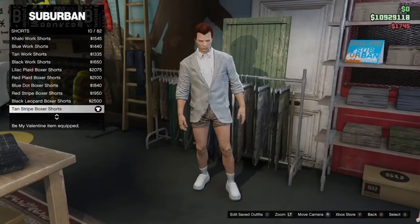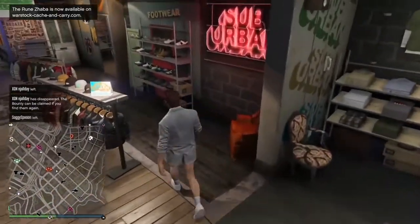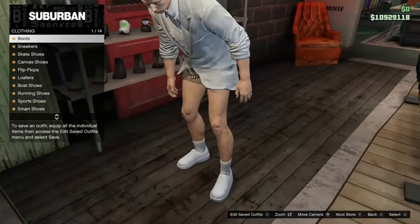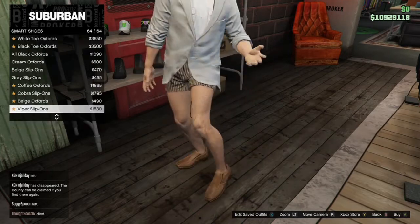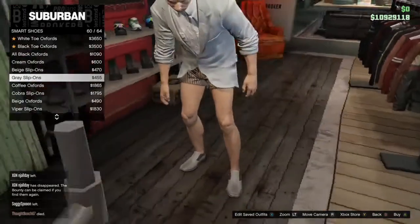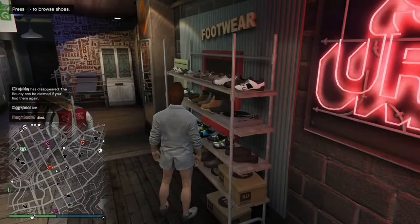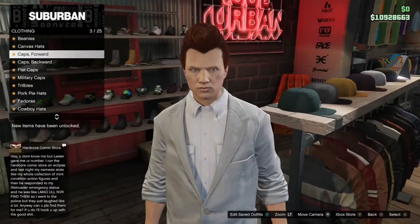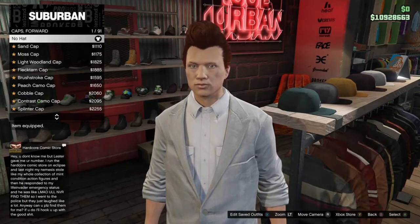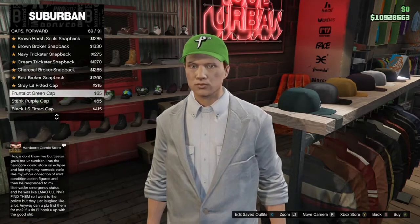Once you have the boxer shorts, make your way over to the shoe section, go to smart shoes and purchase the gray slip-ons, which should be towards the bottom inside of smart shoes. After that, go to hats, go to caps forward and purchase the hat I'm going to be buying — I'm not sure how to say the name, but you'll be able to find it in caps forward, should be towards the bottom around number 89.